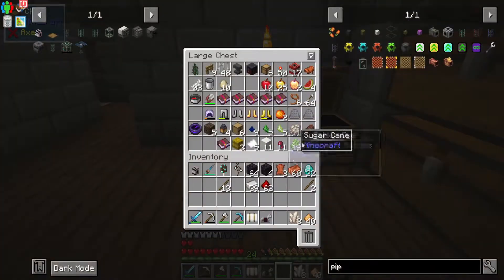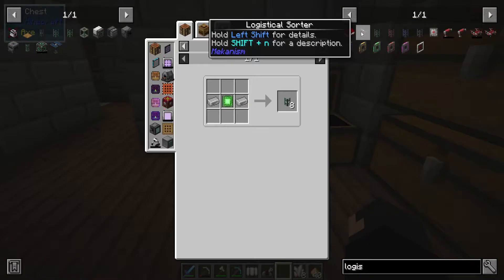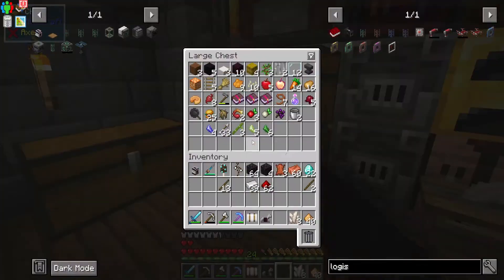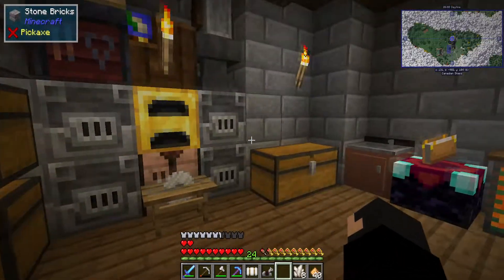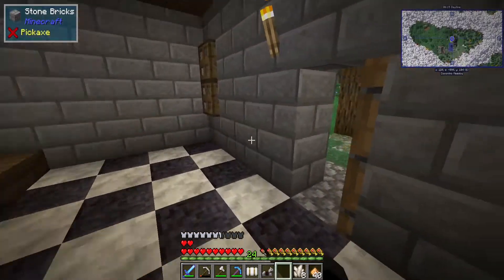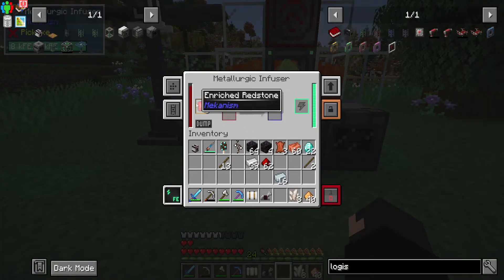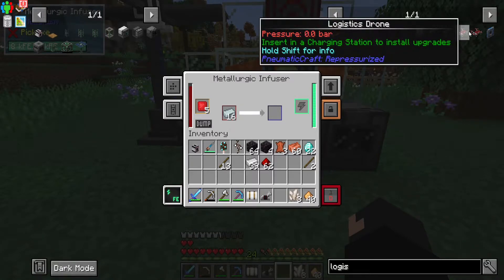We don't have logistical pipes, but we could use Mekanism logistical transport — the basic one would be fine. We need osmium for that. We've got loads of osmium ingots, let's do 16. I love the fact that you guys taught me the enriched iron trick — I really appreciate that. Oh, Pneumatic Craft — there are drones in this now.